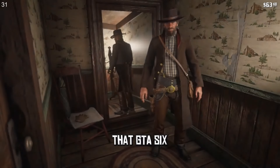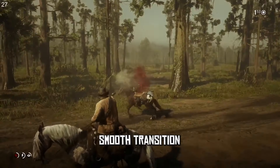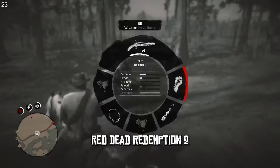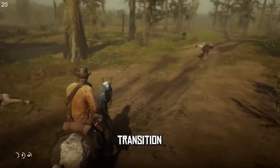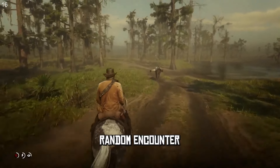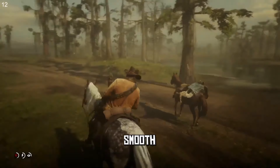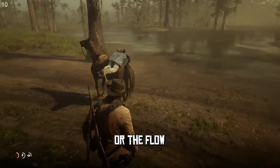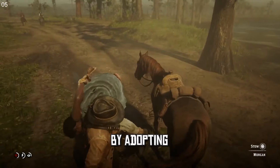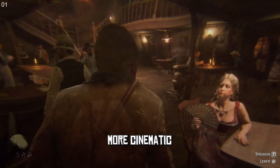The fifth and final feature that GTA 6 should take from Red Dead Redemption 2 is the smooth transition from free-roaming to a scripted event. Red Dead Redemption 2 has a seamless and natural transition from free-roaming to a scripted event, such as a random encounter, a mission, or a cutscene. The transition is smooth and does not break the immersion or the flow of the game. GTA 6 could enhance its storytelling and gameplay by adopting a similar transition system that would make the game more cinematic and organic.